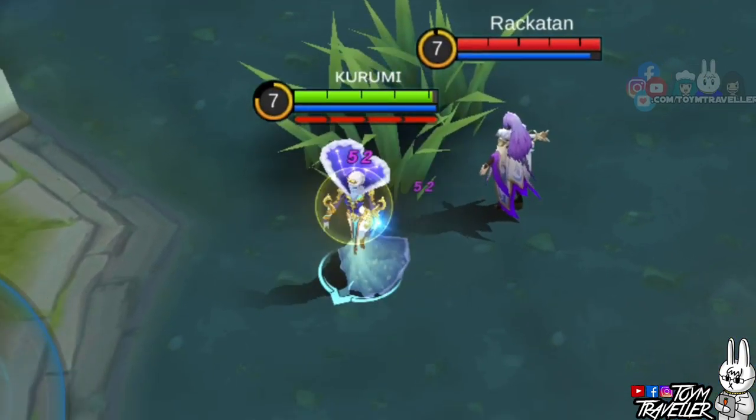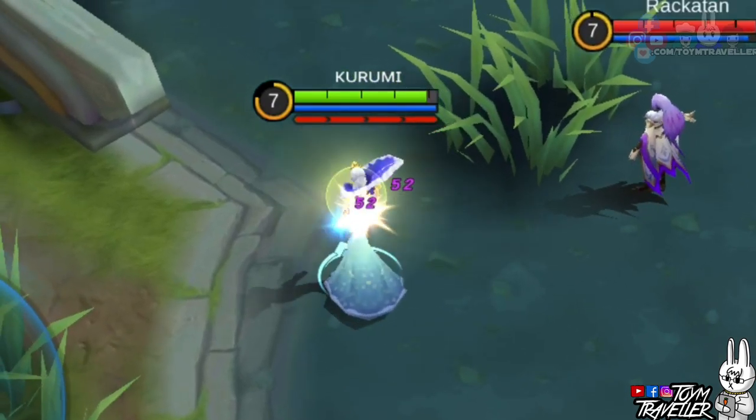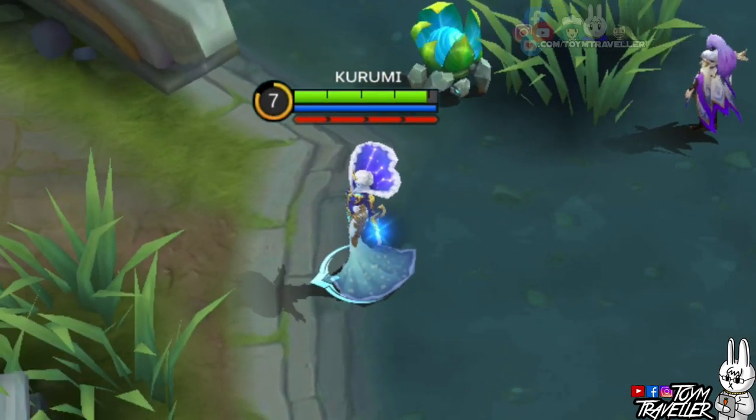Take note that when you cast this skill inside a bush, the yin-yang circle will not be visible. So if you step on the second skill of an enemy Luo Yi, you will be receiving the continuous damage without knowing what's hitting you.